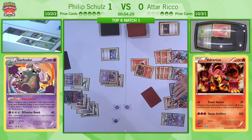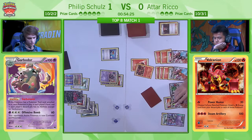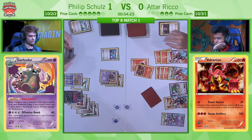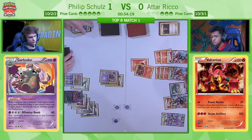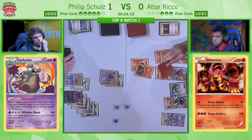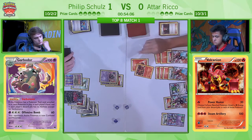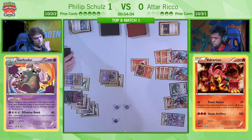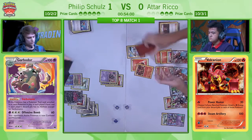Philip is going to need that Garbodor. Now, Philip isn't playing the Fright Night Yveltal, and this is the one situation he would love it — because if he could get a Fright Night Yveltal in the active, the ability would turn off the effect of the Fighting Fury Belt, and it would actually instantly KO the Volcanion EX on the bench, because it would go back down to 180 HP. I still love Philip's list and agree with him not playing any Fright Night, but at this particular moment it is a little bit upsetting for him — I'm sure he'd love one right about now.